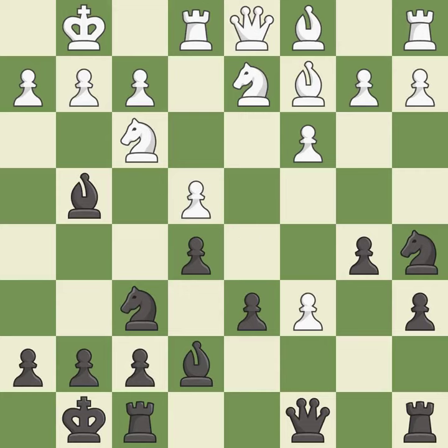This makes a passed pawn, meaning no opposing pawn can challenge it on its way to promotion. This threatens to kick a bishop — it is good. After recapturing, the opposing bishop is kicked by a pawn and must now move or be captured.